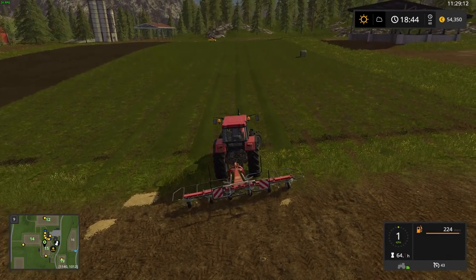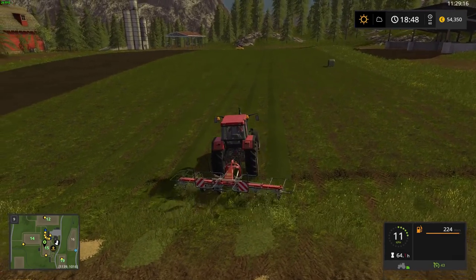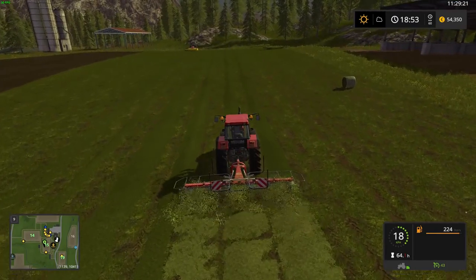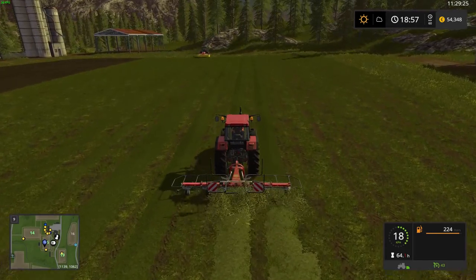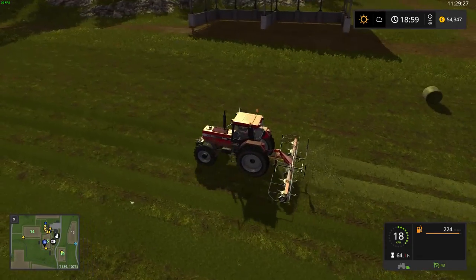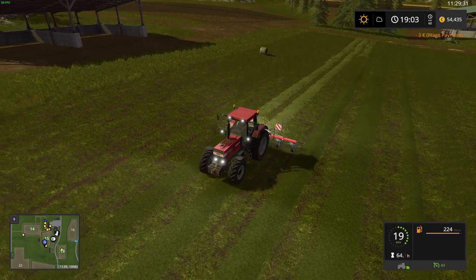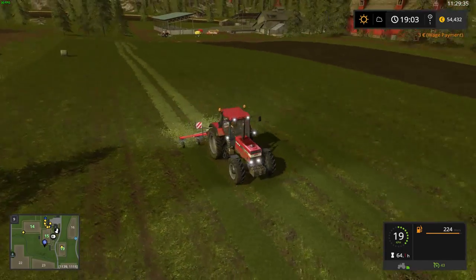Lower the tedder, unfold it, turn it on, and now we're ready to go. I can just take those three piles. You can already see what's happening — the simple way to tell it's hay is that instead of dark green, it's going to be light green. That's how you can see the difference.